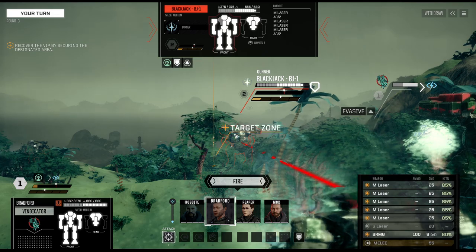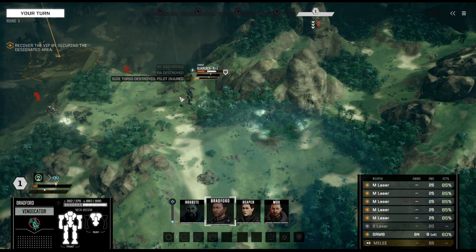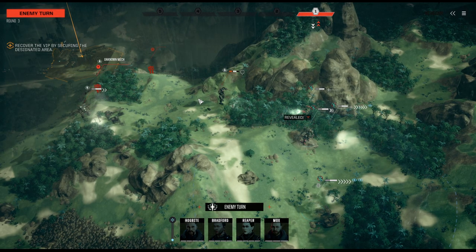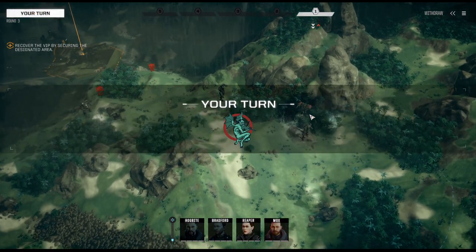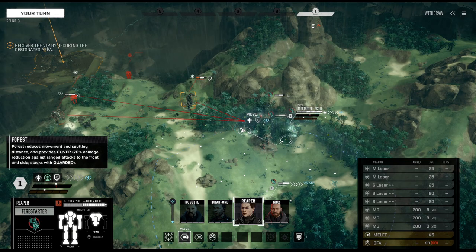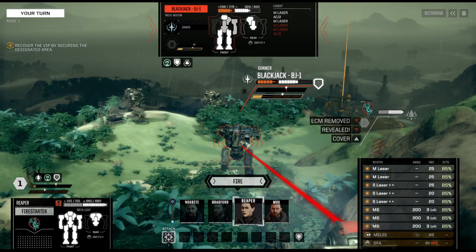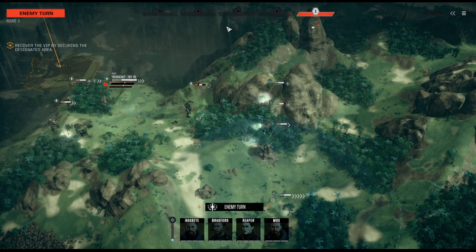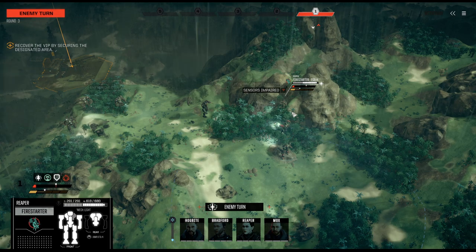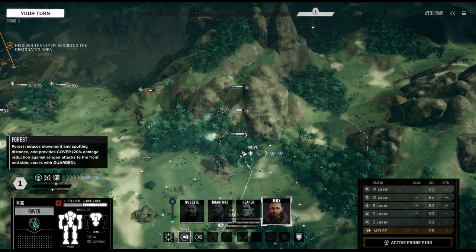We're staying here for now, Bradford. Hits the mech really well and we're potentially seeing some retaliation. Ogbite definitely needs to go back. Firestarter moves up — let's get this guy down. Trebuchet retaliates, but luckily we are splitting the damage a bit between all of the potential mechs.